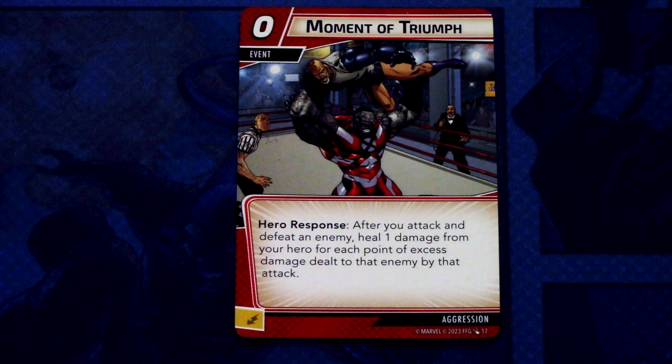Moment of Triumph — this is a reprint from an older card with new art on it. It is a 0-cost event. Hero responds after you attack and defeat an enemy: heal 1 damage from your hero for each point of excess damage dealt to that enemy by that attack. It can be committed as an energy resource.